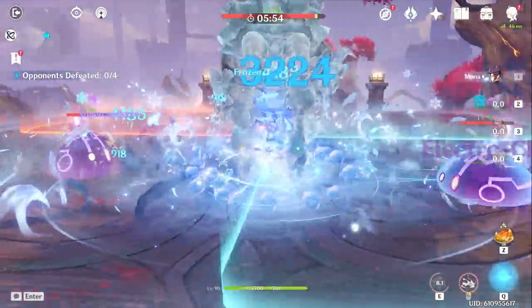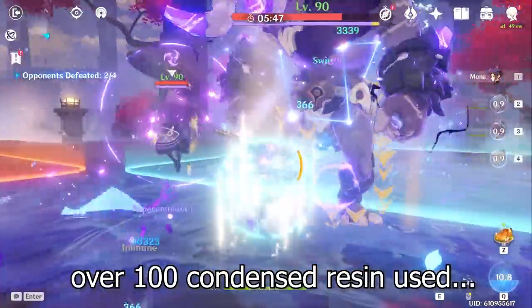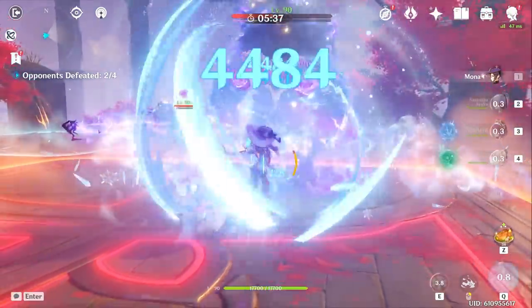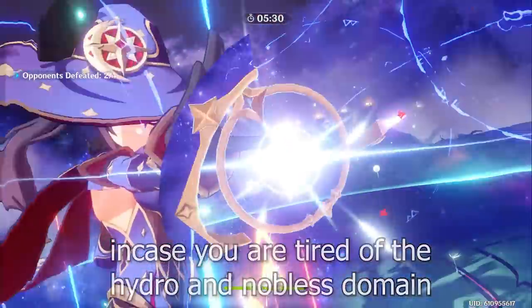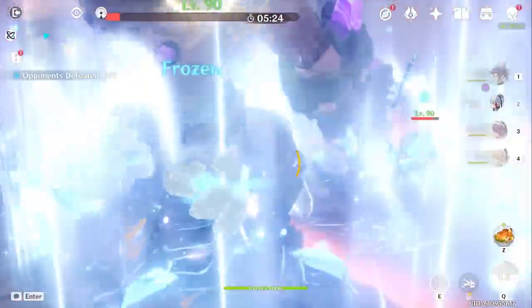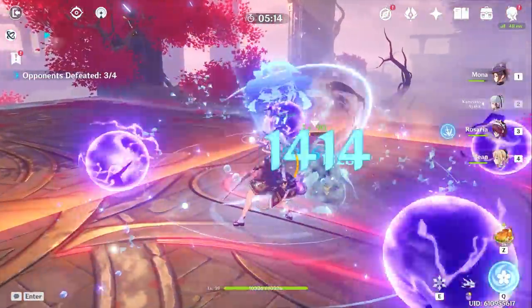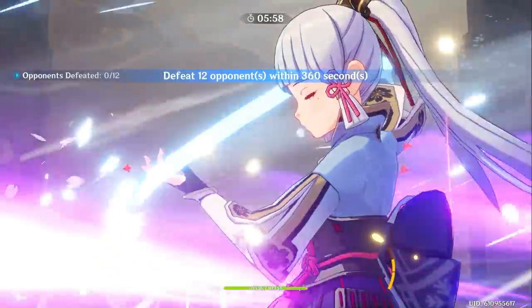That said, for people who already have a good set on Mona like a two-piece Heart of Depth, two-piece Noblesse, I don't think it's worth wasting your resin on the new set. The burst difference honestly isn't that big, and even though it's one domain you still need four good pieces to make this set work. I've been using my resin purely on this domain for two weeks, including resin refreshes, and it took a lot just for about 4,000 extra burst damage. Especially with Inazuma just out, if you already have a good burst set it's not worth it. If you really want it you can stop focusing on the Hydro and Noblesse domains and just farm here, but it's more for people who don't have a good set on Mona yet. And it's not just for Mona — you can use this for Beidou, Xingqiu, Xiangling, and other burst-focused characters.